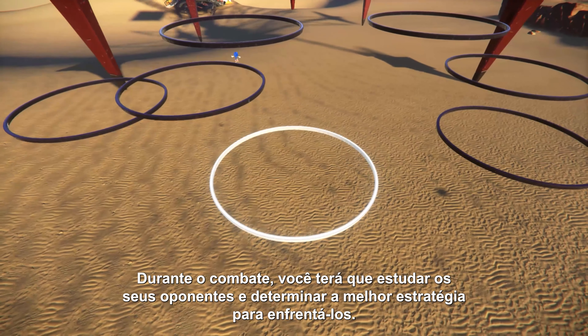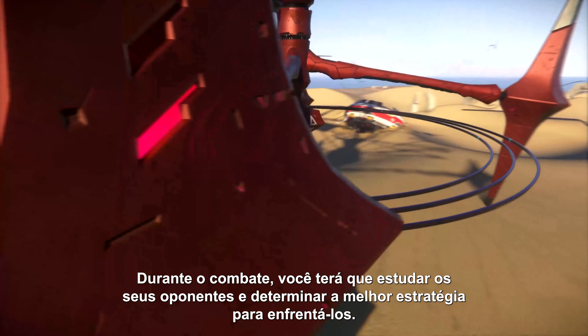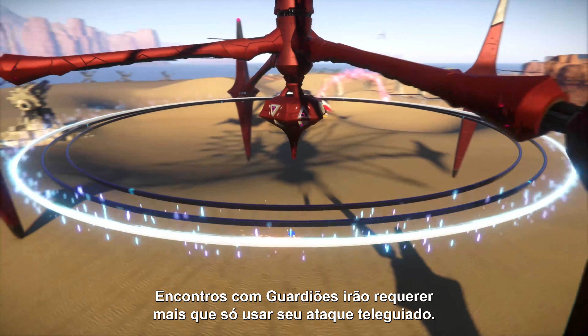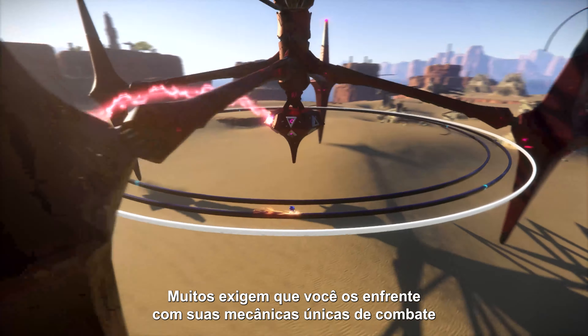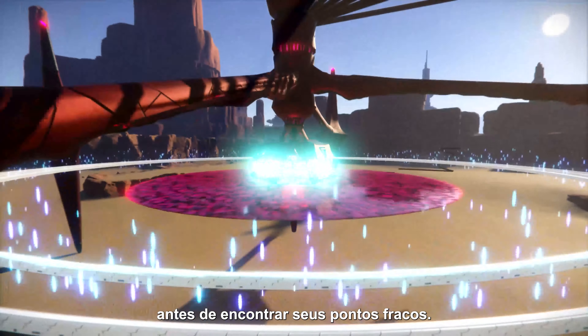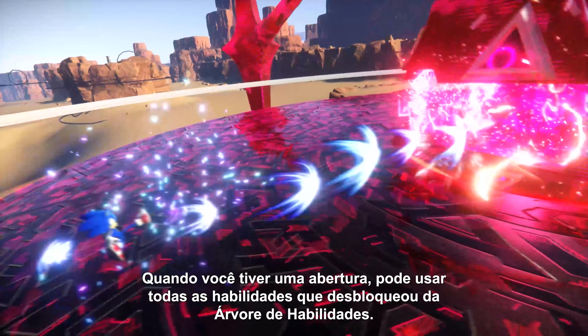During combat, you'll need to study your opponents and determine the best strategy to take them on. Encounters with Guardians will require more than just using your homing attack. Many of them prompt you to engage with their unique combat mechanics first before reaching their weak spot. Once you have an opening, you can dish out all the skills you've unlocked from the skill tree.